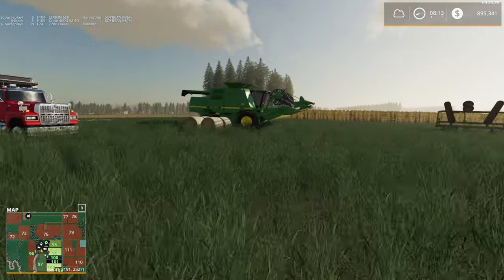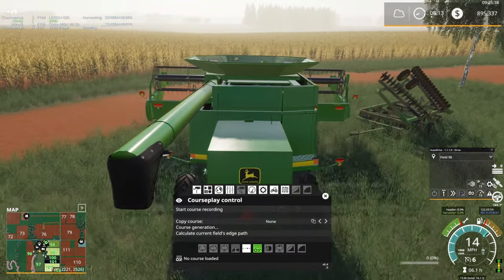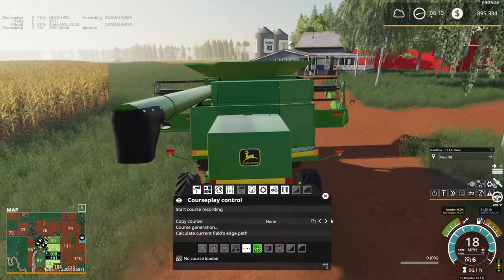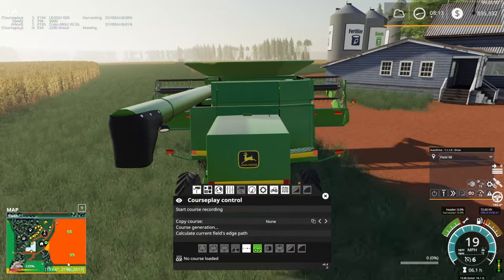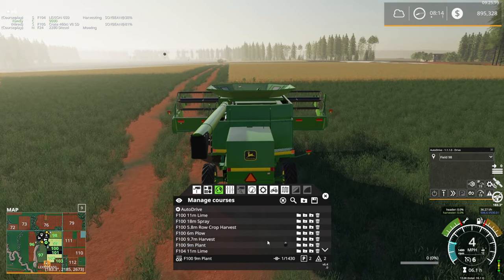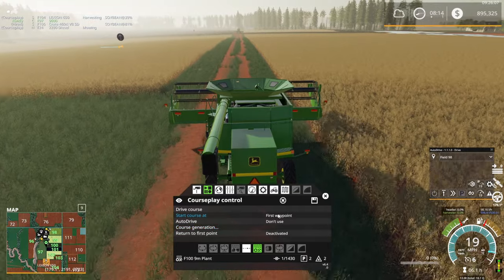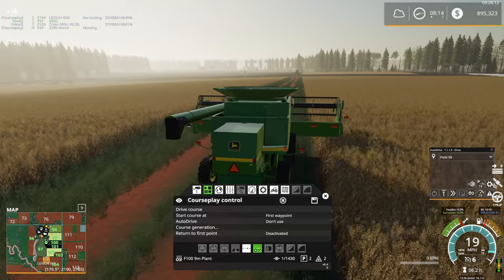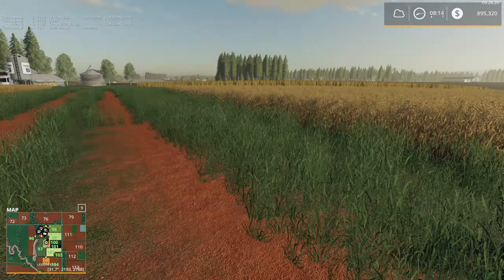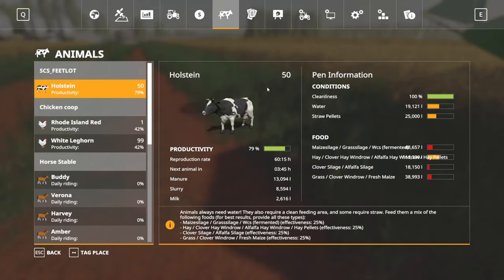Let's get the combine rolling. I'm going to get it going on the oats for starters — actually, I don't think I ever bought a row crop head for this combine yet. So we'll save that and do the corn and sunflowers. I think it was sunflowers on field 96. We'll start with field 100 — a 9-meter plant, that should work. This is an 8.7-meter header, so we'll see if we get away with 9 meters without generating it course by course. I need that truck over there too. And we are lagging quite a bit — thank you, courseplay.